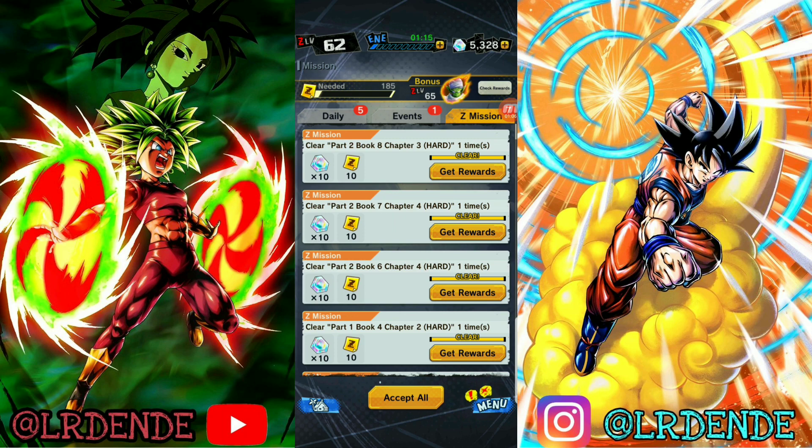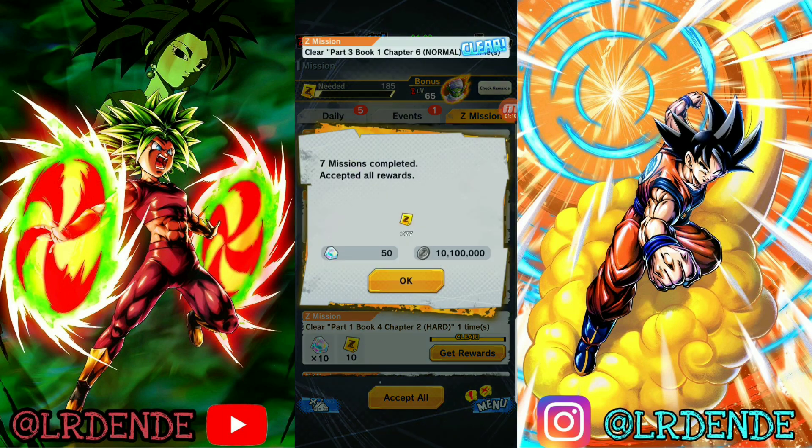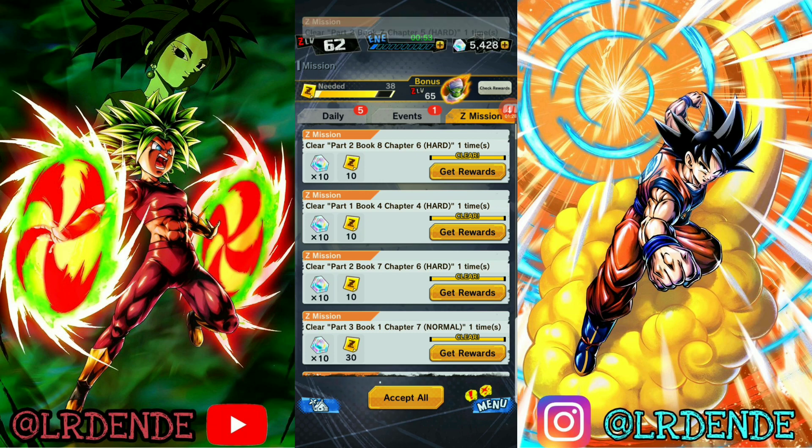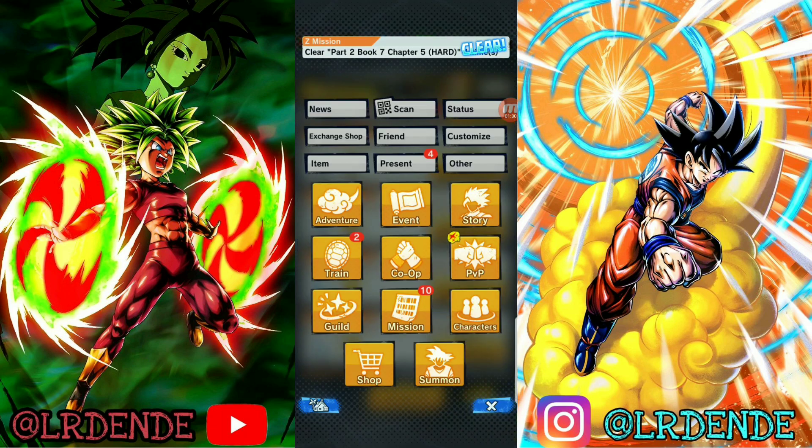If you get all the stars from every one of your story missions, whatever you got left, that's a lot of CC right there. I can just accept all right here and get 50 CC. I have them stacked up so I can get 50 a whole bunch of times, but I haven't stacked like that on purpose — just in case I need 50 more CC for a multi or something, so I leave them right there.